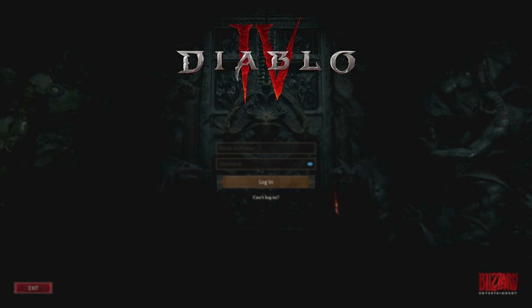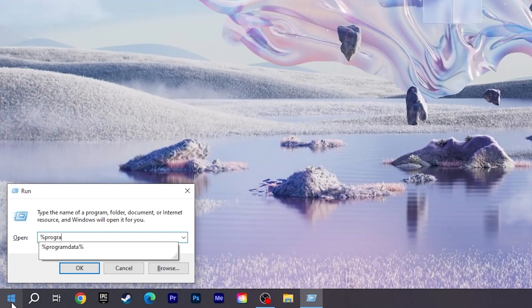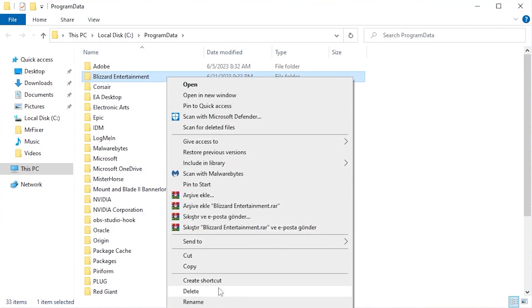Clear Cache Files. Go to the Start Menu, type Run and press Enter. Type %ProgramData% and press Enter again. If there is a folder named Blizzard Entertainment here, right-click and delete it.